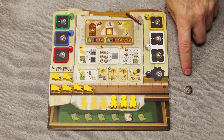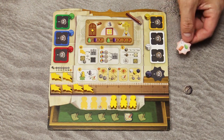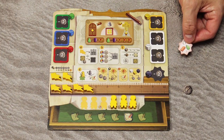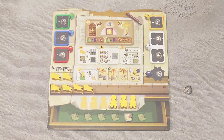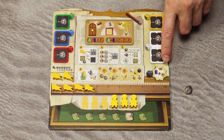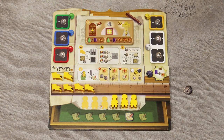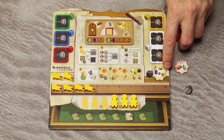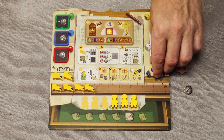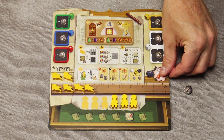If you don't have or don't want to pay the 2 coins when hiring a specialist, the tile you gain must be removed from the game instead of being placed on your player board. Furthermore, if you already have a specialist tile on your player board and you take the contractor action to gain a new tile, you must discard the first tile face down without activating its ability and replace it with the new tile.